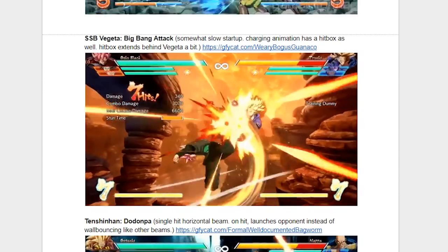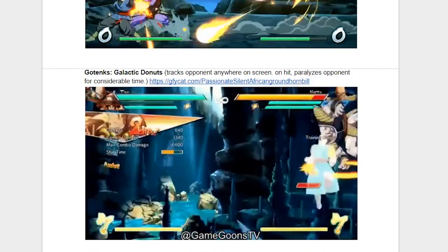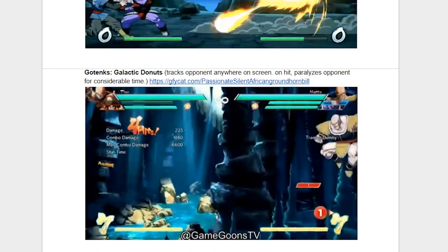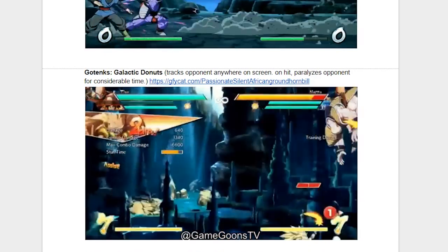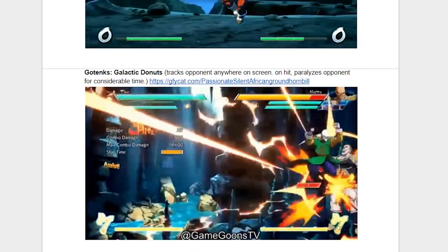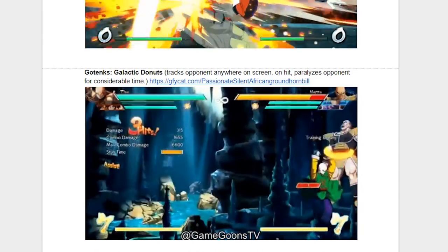And now we're back to the crazy good assists with Gotenks and the Galactic Donuts assist. This move is crazy simply because it tracks anywhere on screen, and it also has the nerve to stun them for such a long period of time. Honestly, with such a good assist, expect to see a lot of this character day one, week one, and probably in the tournaments. Get ready for Gotenks.